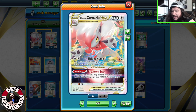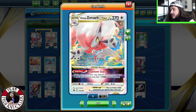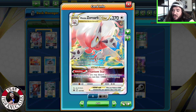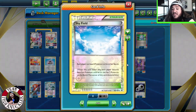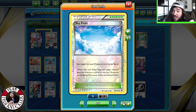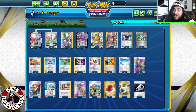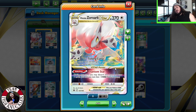We haven't really seen it do too well in standard format — I think I won one tournament but not too much — but in expanded, if you don't know, Ticking Curse does 50 damage for each of your Pokemon that has any damage counters on it. Phantom Star lets you discard your hand and draw seven. In expanded you can have Skyfield, which lets you have up to eight bench Pokemon. So with eight plus an active, that's nine Pokemon all with a damage counter — that's 450 damage.